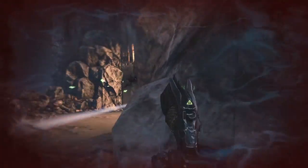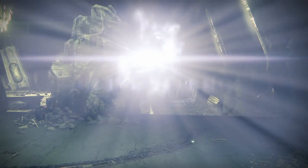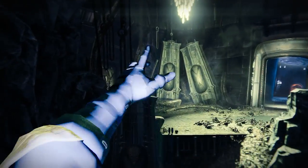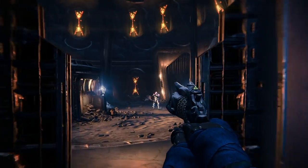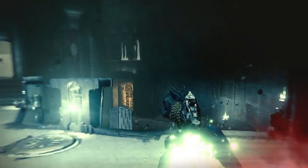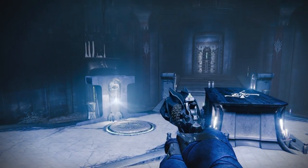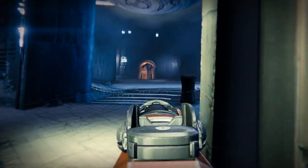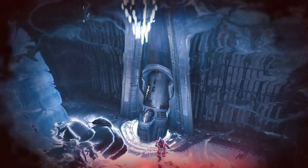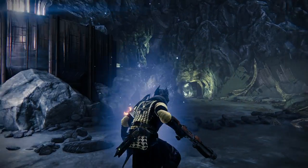Another thing I want to talk about is the spawn killing on this map. The Cauldron is somehow the biggest spawn killing map in the game, especially in Rumble. You'll see in this gameplay I die like five times from spawn deaths almost in a row. The radar probably would have helped me, but the spawn killing in Rumble in general is getting ridiculous. It'd be nice if you had infinite health for maybe half a second out of spawn.